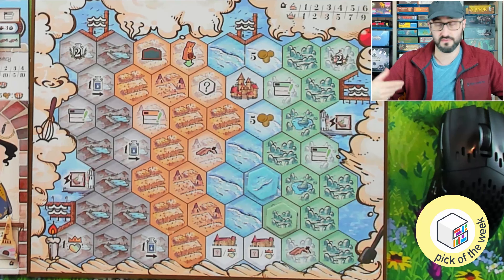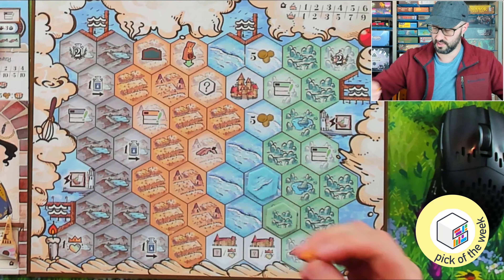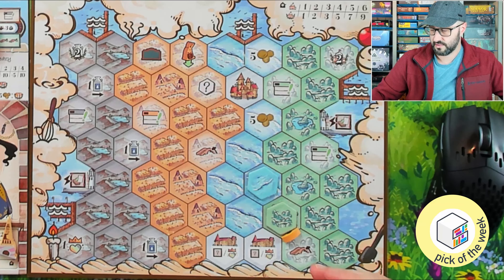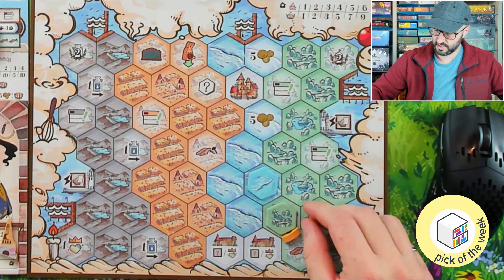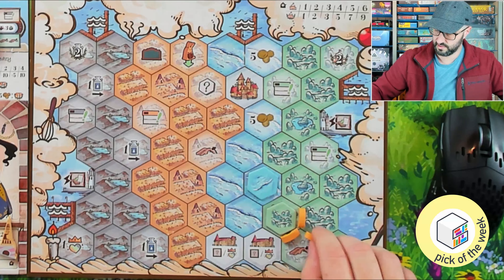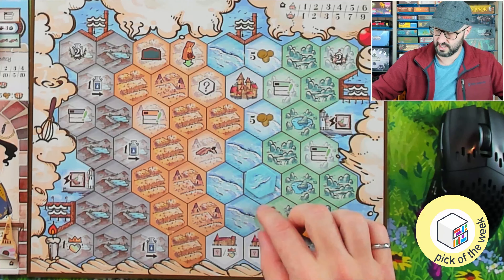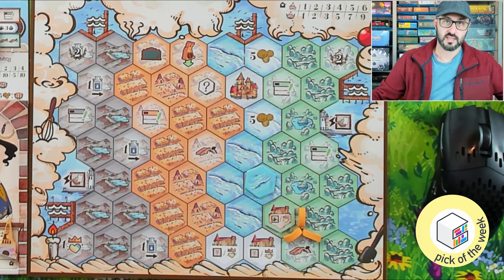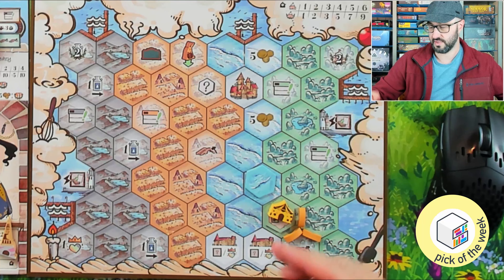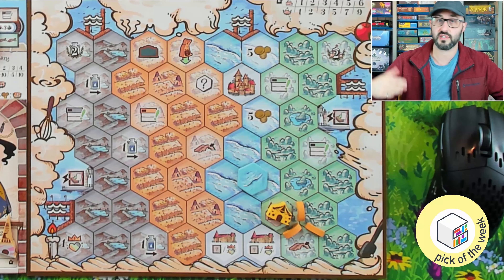When you place tiles out they go face down at first and you're not allowed to build buildings on them until you flip them up. You flip them by building roads, which have to go on the spaces between the city tiles and must start from a city capital, though you can continue however you like beyond that. Once you have a road along an edge of any tile you can flip it over and get the immediate benefit, and if you build a building on it later you get that building's benefit plus the tile's benefit is reactivated.